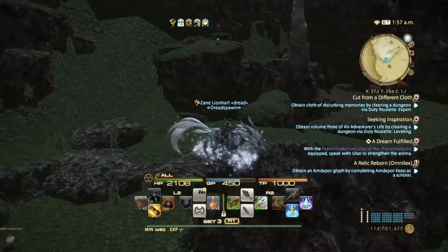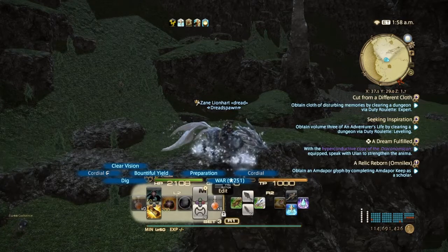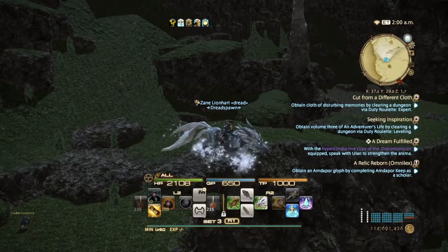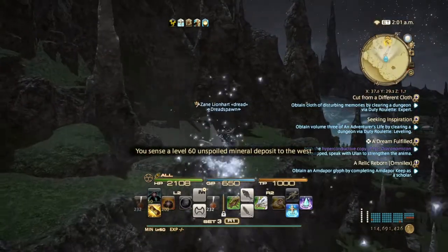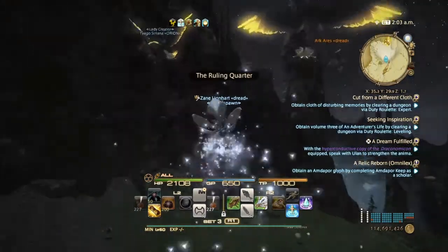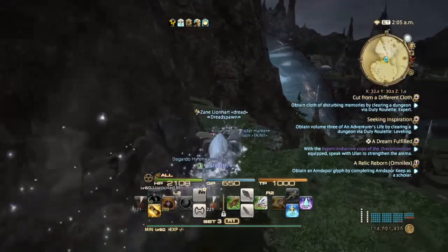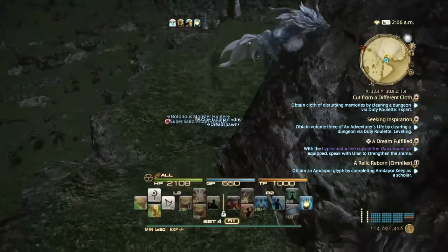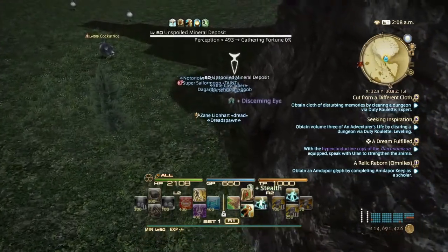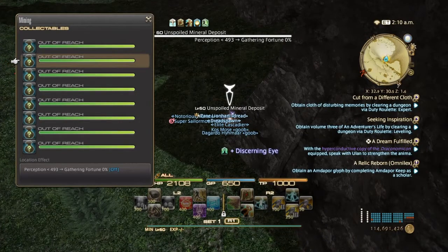Okay, the node will be spawning any minute now — pop a cordial. Alright, the node is over here this time. Other people are already waiting as well. Use Stealth here because those cockatrices are going to be a pain. Hit the second slot on the second node.